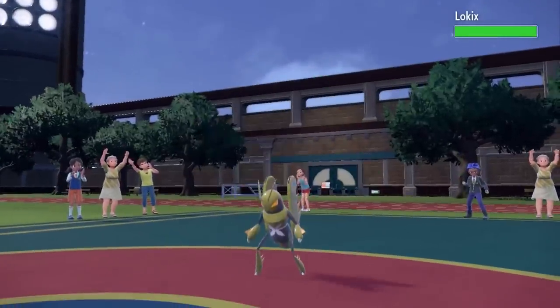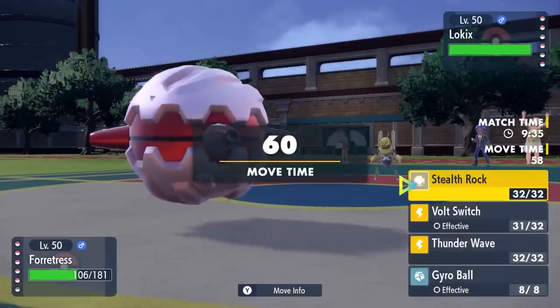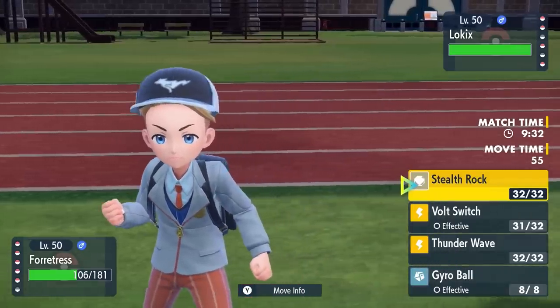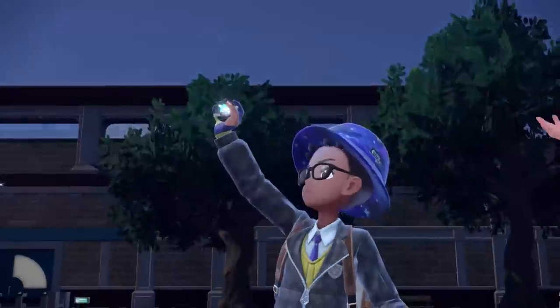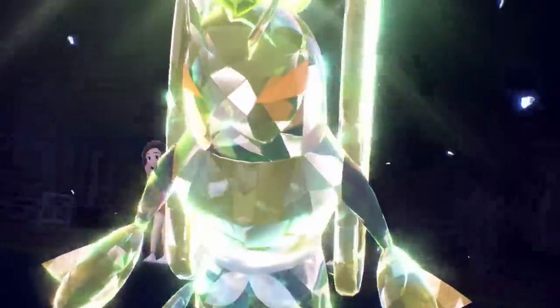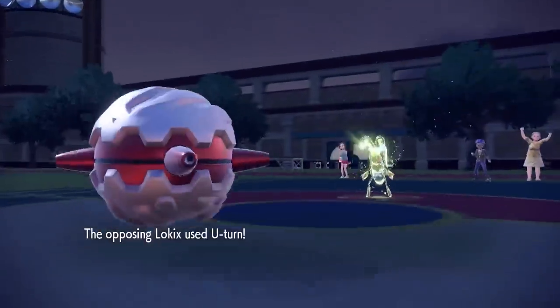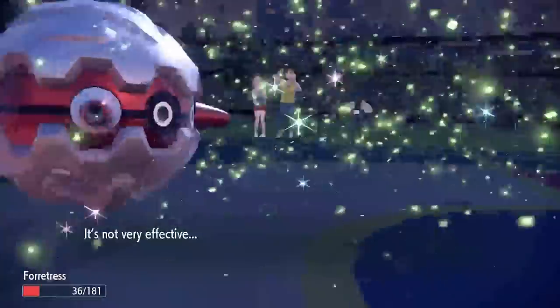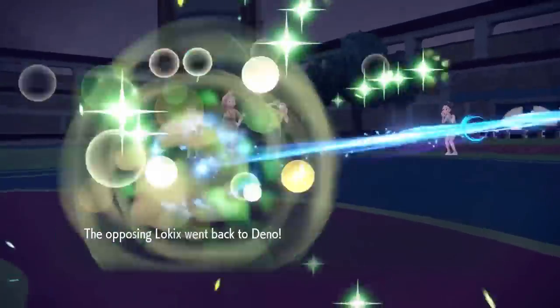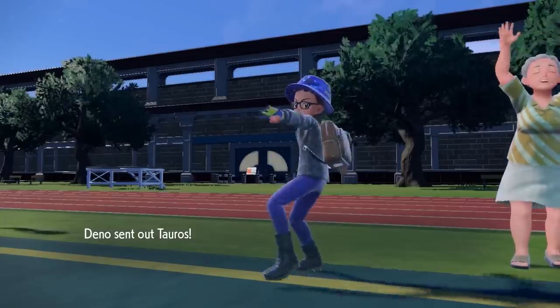It brings in Lokix. This is a Pokemon you generally hate to see — with Choice Band and First Impression it kills like everything, and if it goes for the Bug Tera, there's truly nothing that can live that. I stay in and Forretress tries to set up Stealth Rock. It goes for Bug Tera and then U-turn, but Forretress is not only a nut, he's a wall nut — I live it nicely and set up the Stealth Rock to punish Lokix switching back in.